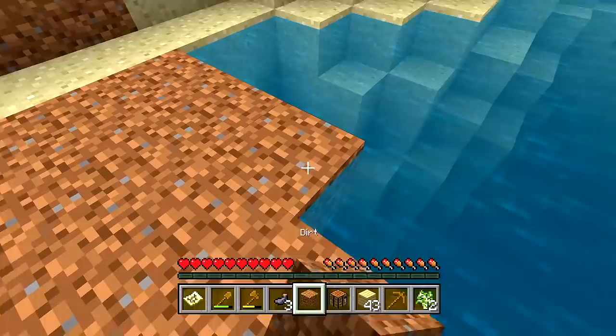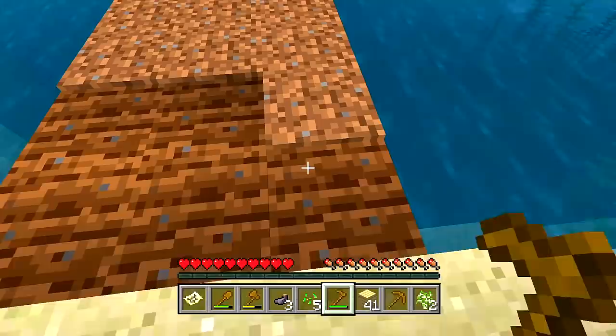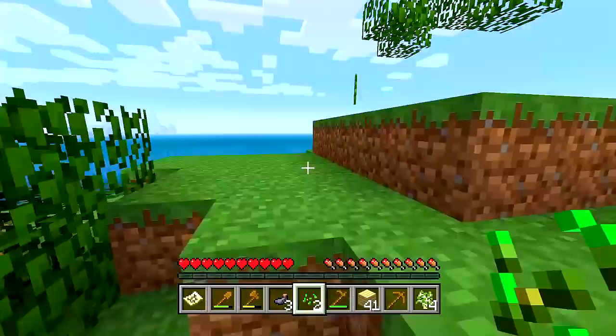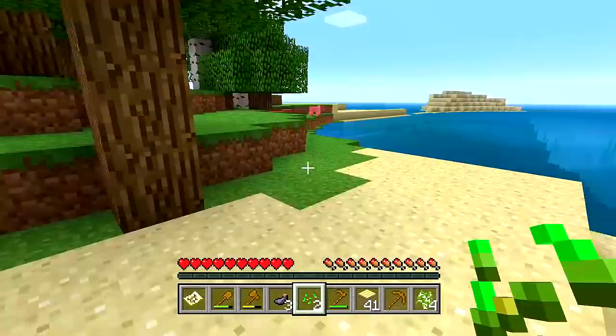I have five seeds, so let me make a hoe and plant those. I also just noticed we have sugarcane on this island, so we'll be able to plant that too — and I got two more seeds. I can also hear zombies, so it looks like there might be a little bit of a cave right underneath this island that we could possibly check out.